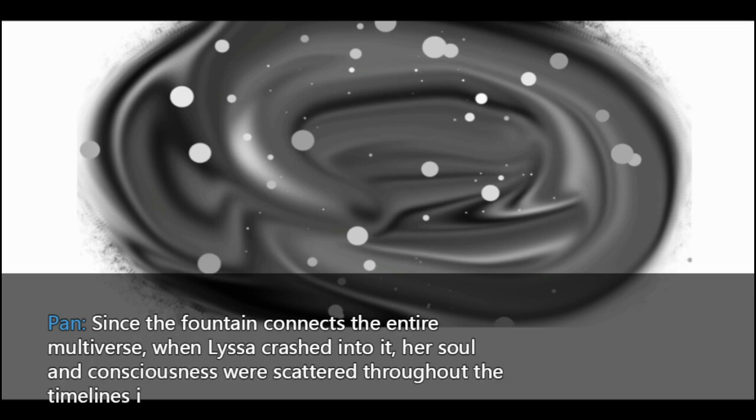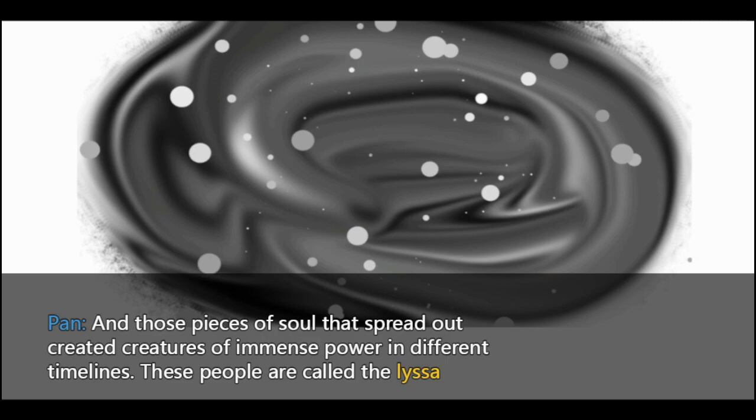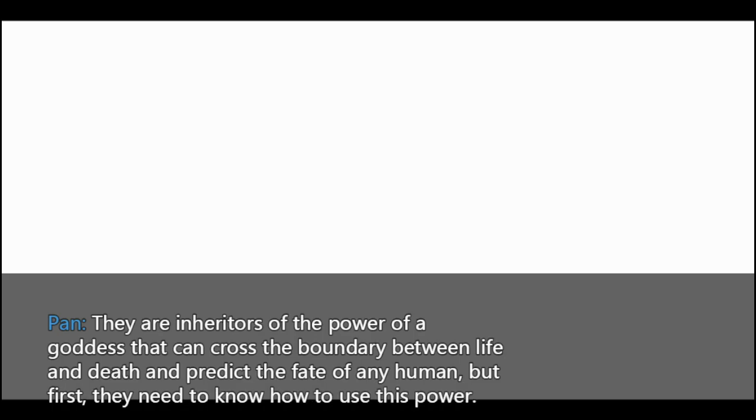Since the fountain connects the entire multiverse, when Lyssa crashed into it, her soul and consciousness were scattered throughout the timelines in millions of pieces. And those pieces of soul that spread out created creatures of immense power in different timelines. These people are called the Lyssa Remnants. They are inheritors of the power of a goddess that can cross the boundary between life and death and protect the fate of any human. But first, they need to know how to use this power. According to myths, they can also summon demons that only they can see.